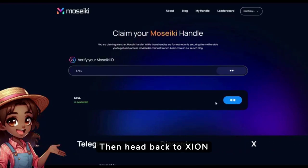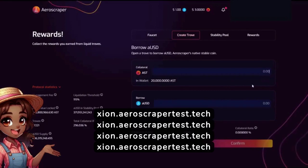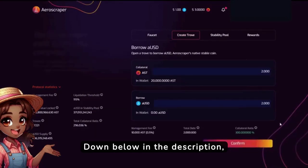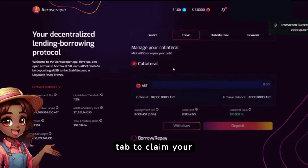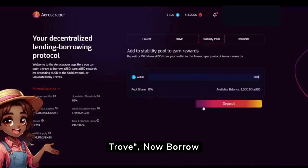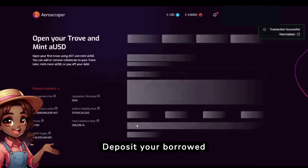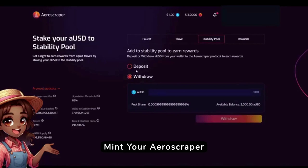Then head back to Xeon and claim your handle badge. How to complete the AeroScraper Campaign. First, start by visiting Xeon AeroScraper Test Tech — the link is found down below in the description. Next, log in using your email. Click on the faucet tab to claim your tokens. Then go to the second tab named Create Your Trove and borrow AUSD. Then go to the Stability Pool tab and deposit your borrowed AUSD. Lastly, head back to the Xeon website to mint your AeroScraper NFT.